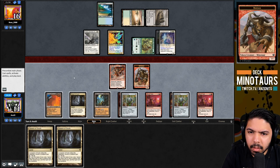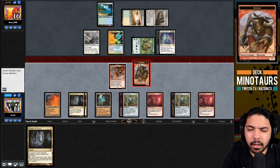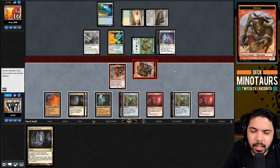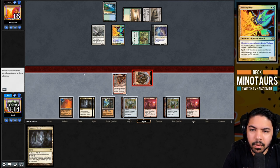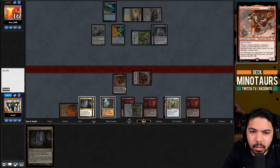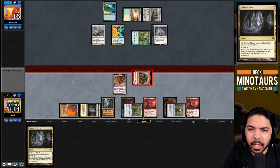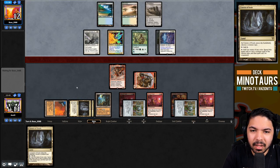An interesting note: with Blood Sun in play, Cavern of Souls has no creature type associated with it - I've never actually seen this in all my legacy play. Usually with Blood Moon you still had to name a creature type, but Blood Sun removes Cavern's activated ability entirely. Fiery Confluence then targets our red mana sources, which is unfortunate - now we can't cast Moraug.